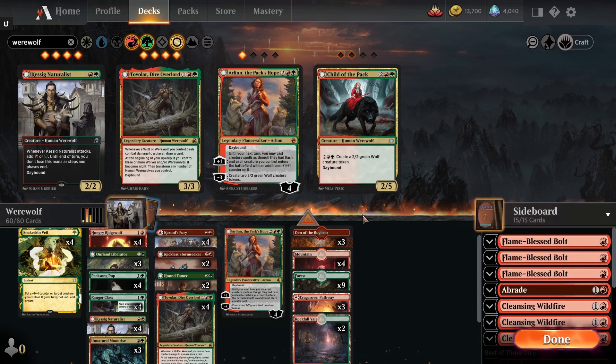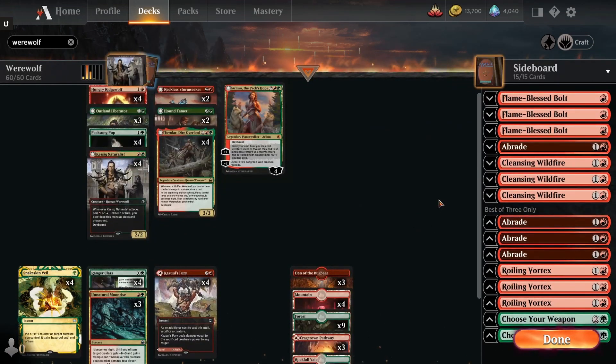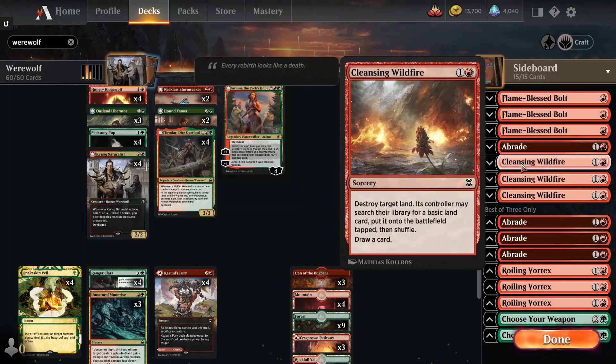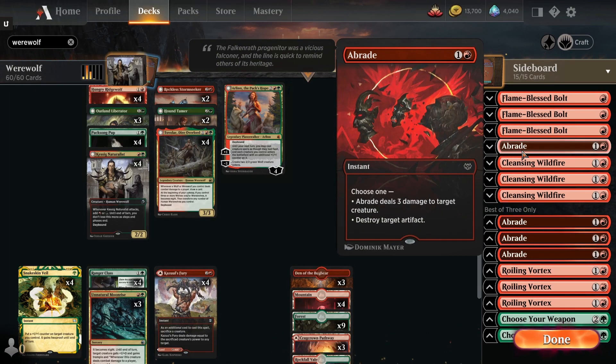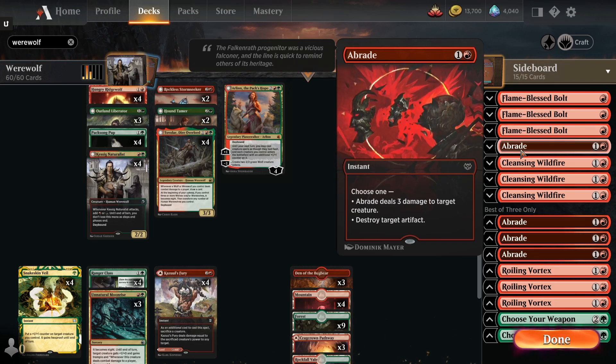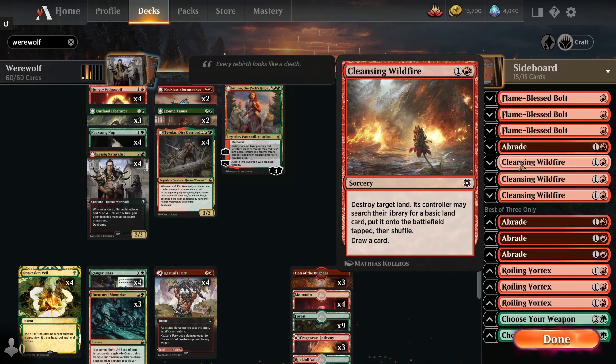In the sideboard, since we're trying this in a best-of-three format, we're running Flame-Blessed Bolts and Abrades to help deal with aggro decks. Abrade is also very good for destroying artifacts. We're running Cleansing Wildfire, which destroys target land and then the controller searches their deck for a basic land card and puts it onto the battlefield tapped, and we also get to draw a card.